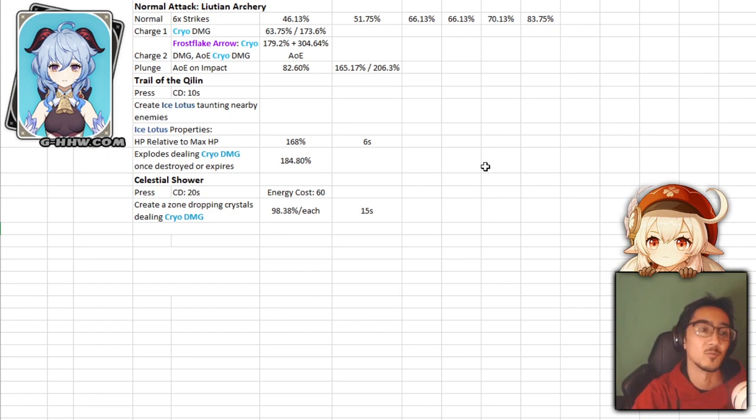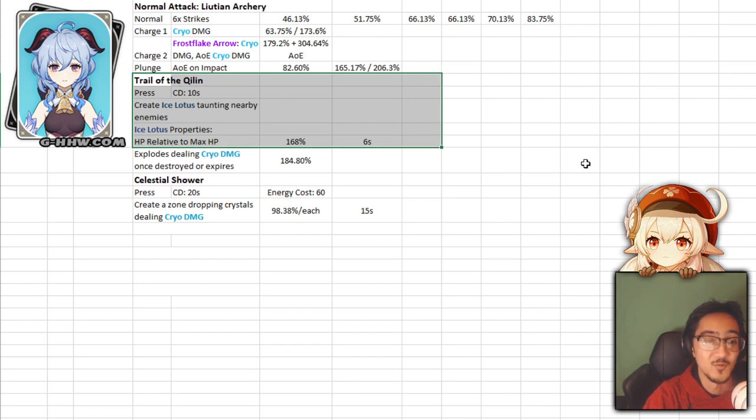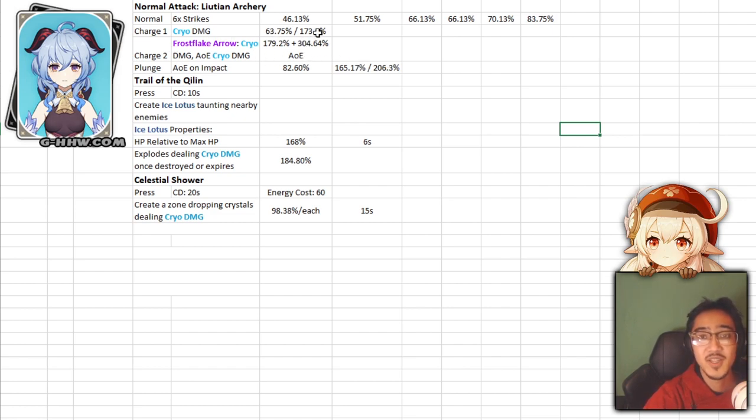I see her in a couple of different roles. You could use her for utility if you want to maximize the E ability, or you can use her as your main DPS because the Frostflake arrow does a lot of damage and could be your main source of damage. There's a bunch of different elemental reactions you could combine with her — melt, freeze, or superconduct. Finding different characters to work around her AoE, taunt, or zone sets her up for different positions, but typically I think you should use her as damage.